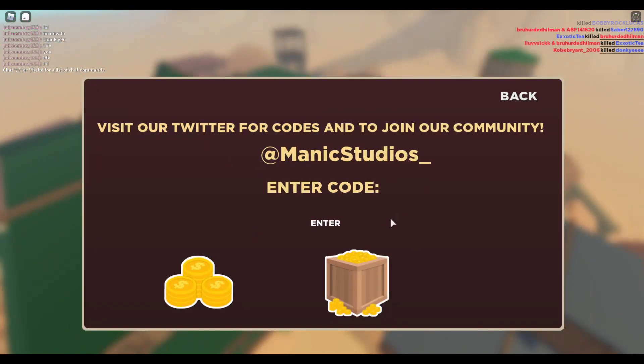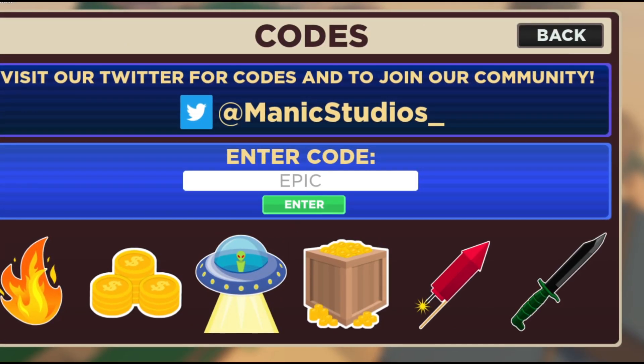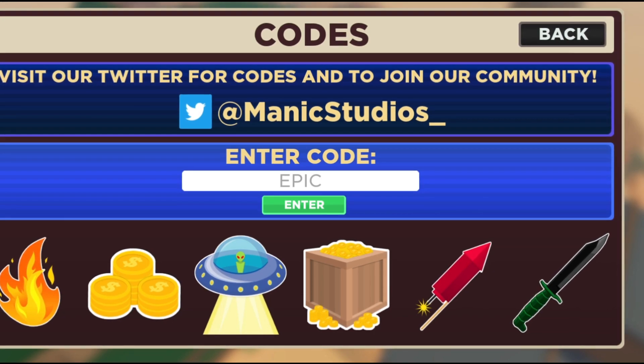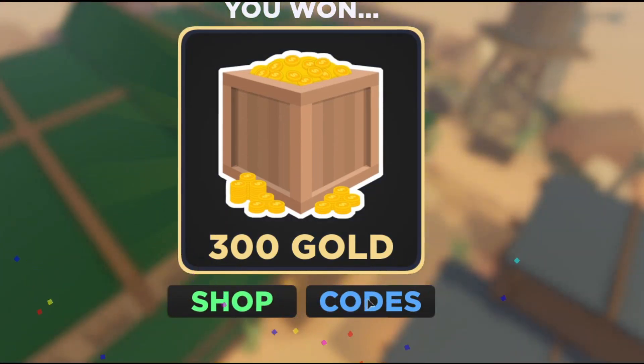Tap the first code which is 'epic', and this code will give you 300 gold. Let's just press enter — and there you go, you can see we got the gold.